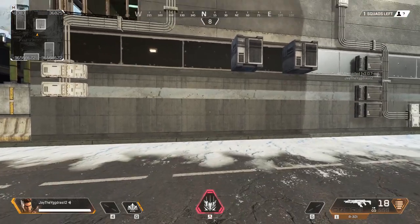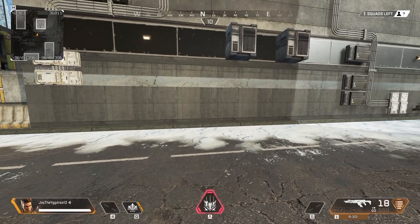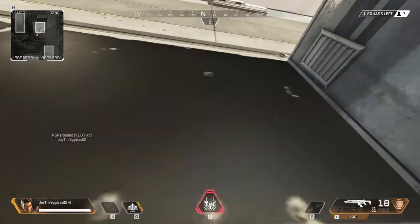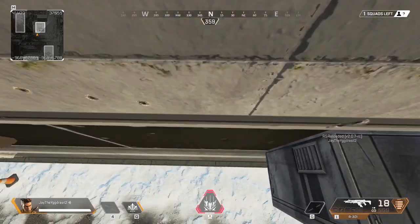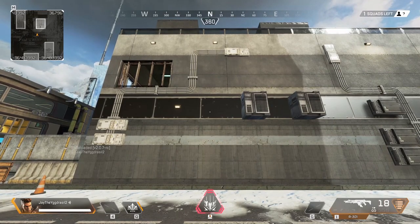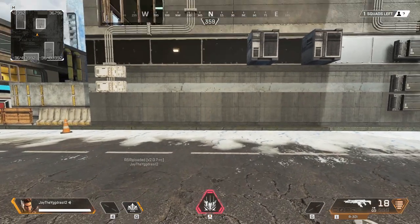So the reason both of these get the same maximum climb height is because our lowest point is the same — that's the thing they have in common. By starting on the ground and going up, my lowest point is on the ground. By starting from up here and falling down to the ground again, my lowest point is still on the ground. This is what determines the upper limit of how high you can climb. You'll never be able to climb further than this distance above your lowest height.